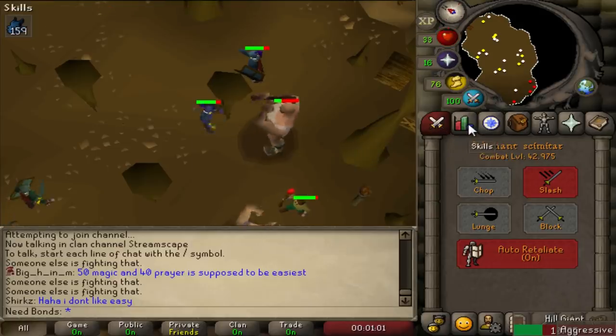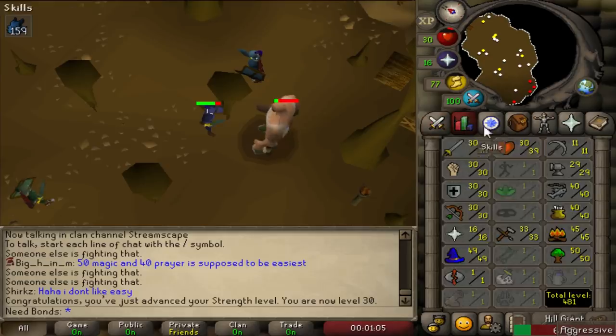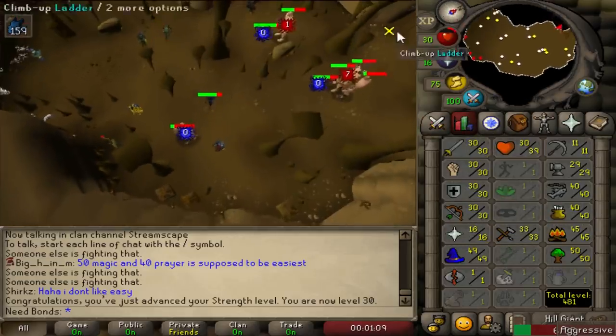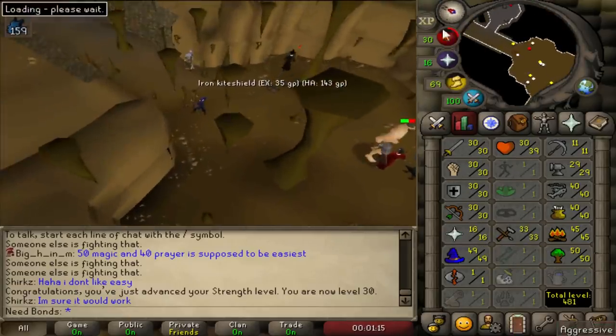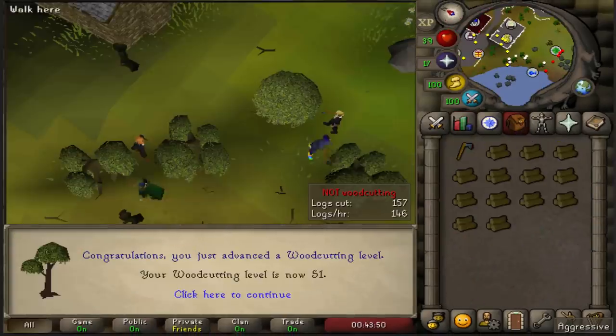So here we are coming in with 30 strength. I actually had to come back and edit this in post because I have a brother back home — it was home over Thanksgiving and he likes to yell, so no one wants to hear that. I got 30 strength, 30 defense, rounded off my stats. And now I'm going to move on to a little bit more skilling before I become a member.